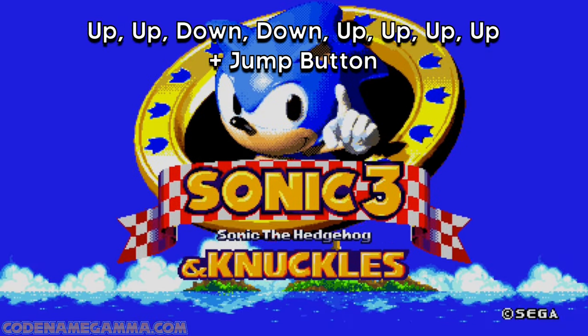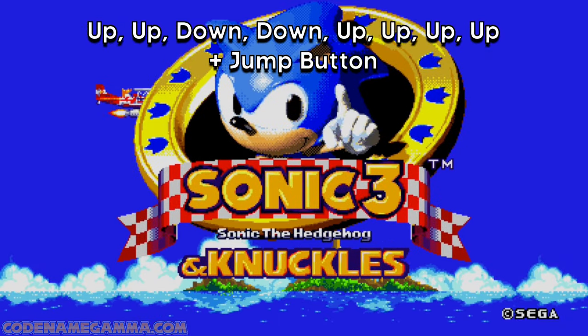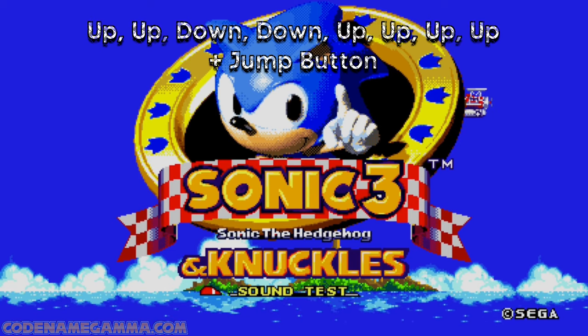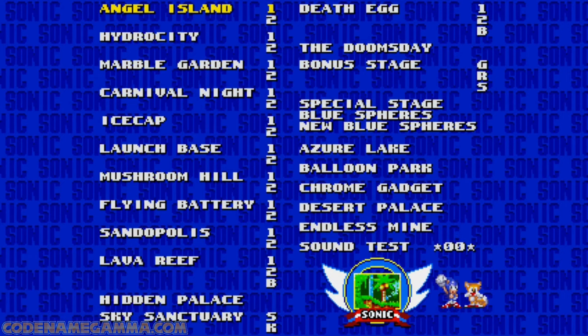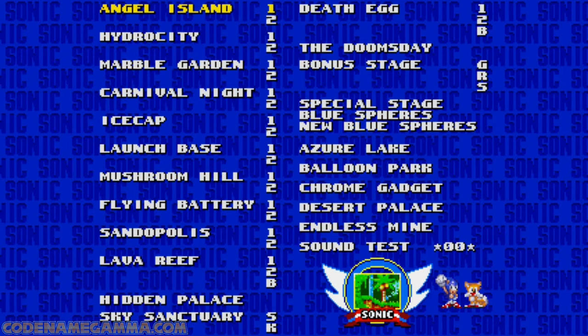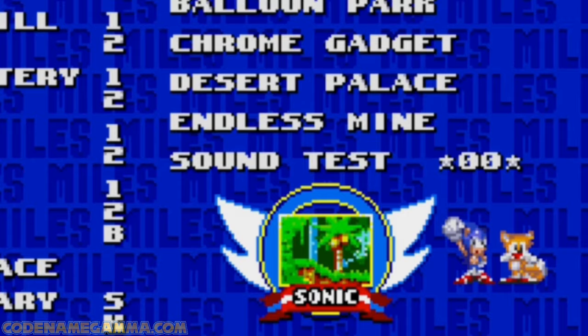First, go to the title screen for Sonic 3 and Knuckles, then input the following: Up, Up, Down, Down, Up, Up, Up, Up. If done correctly, you should hear a ring sound effect. You can then press any button and keep scrolling down until you see Sound Test. You'll then click it — and there is the level select, along with the sound test located all the way at the lower right.